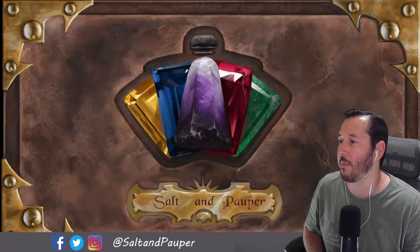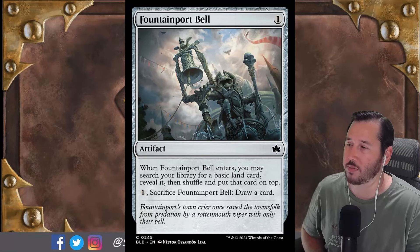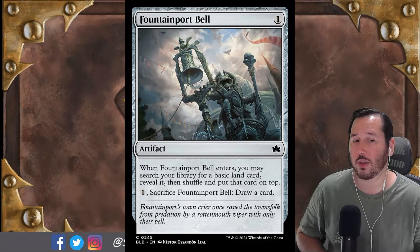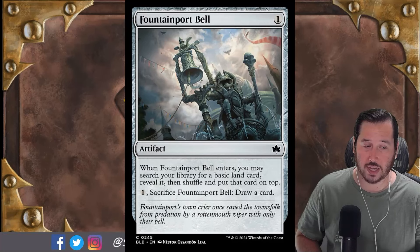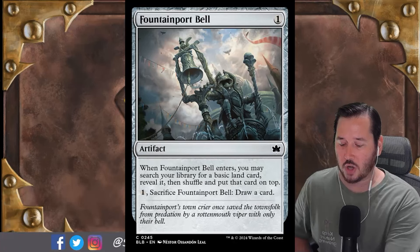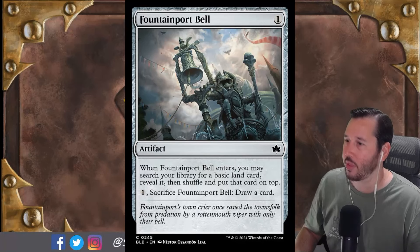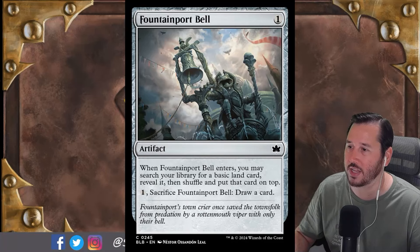It does seem like almost disproportionately low powered at the common level. There are some very powerful uncommons, some crazy powerful rares, and some very powerful mythics coming out of this set in limited and constructed for all formats. So it seems very strange that Pauper gets basically nothing from Bloomburrow — seems like a bit of a whiff. But the last card we're going to talk about today is Fountainport Bell, which is a very strange card to be on the top list. This is a one-mana artifact.